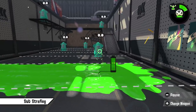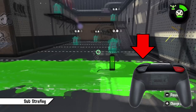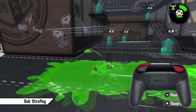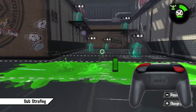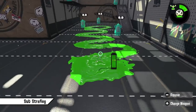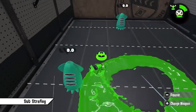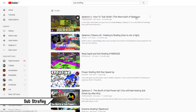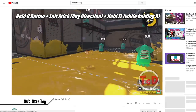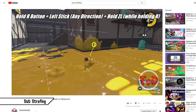You can basically use this technique in any given situation. You perform it by using the R button — the sub-weapon button — to cancel your momentum while swimming. The easiest way to do it is to keep holding the R button while you change directions, but I personally just let go of the button after each substrave so I don't use my sub-weapon on accident. That SRBT dude did a video on how to perform it a long time ago, so if you still have trouble performing it, I recommend you check that out — it's linked in the description below.